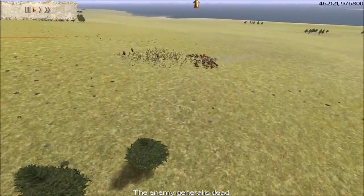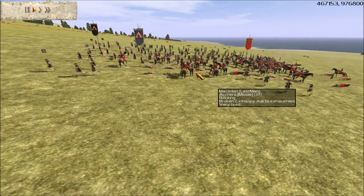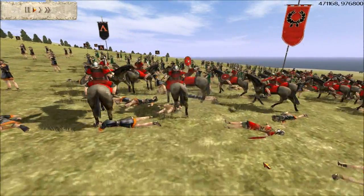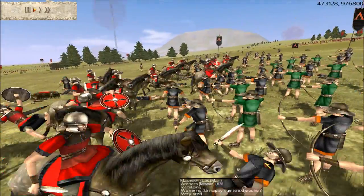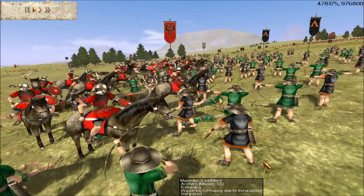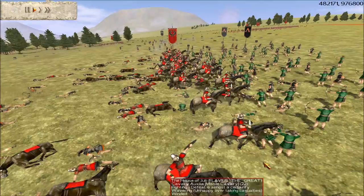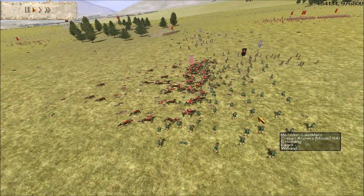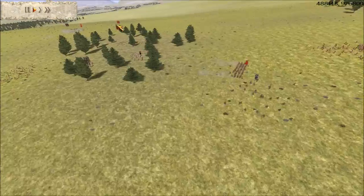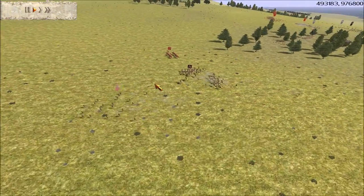Meanwhile he's using his Cav Auxilia to take out my archers. I'm going to have my guys stand their ground and try to beat them mono-a-mono. Look at my Cretans holding their ground — Cretans are pretty badass here. He is routing my archers, but my Cretans stand their ground and they route the Cav Auxilia. Meanwhile I wreaked havoc over here — I routed his Roman archers.